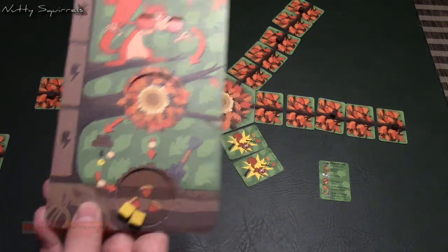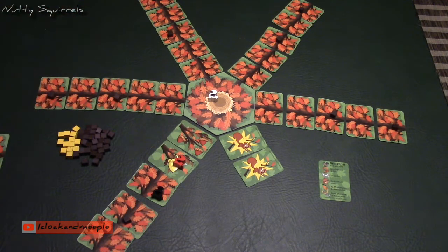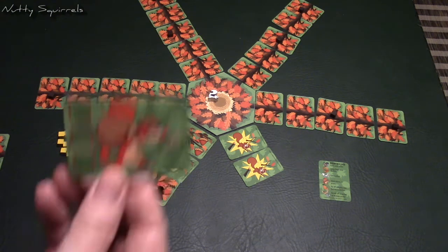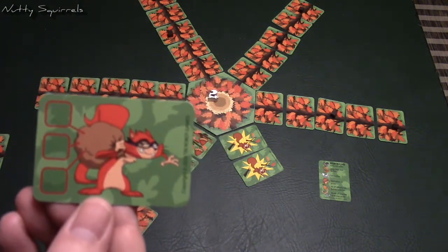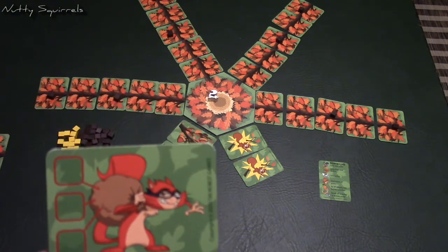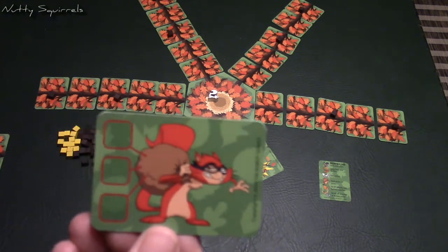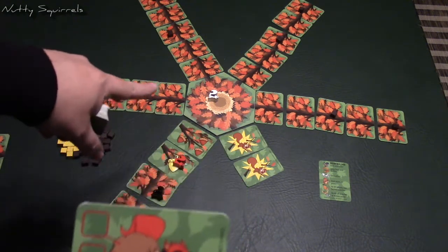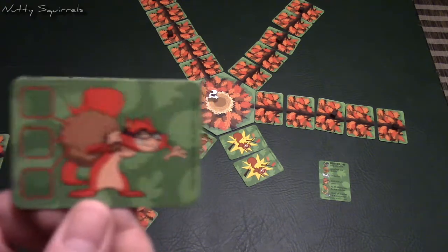There are lots of different action cards you can come across. For example, there's Sticky Fingers — with this card you have three slots available. If you're on the same card as another player, you can steal something from their cheeks.